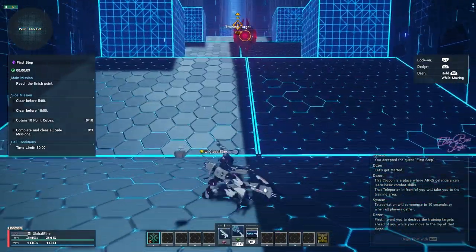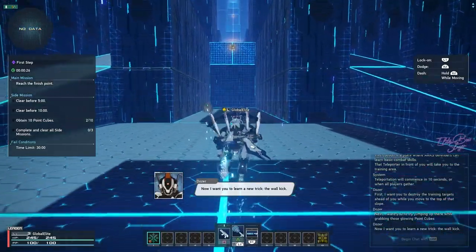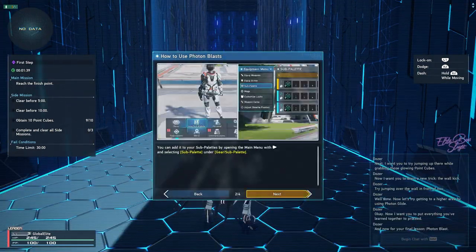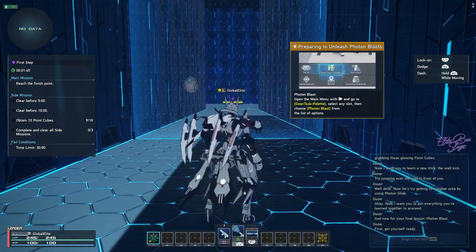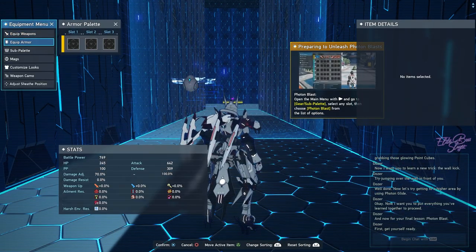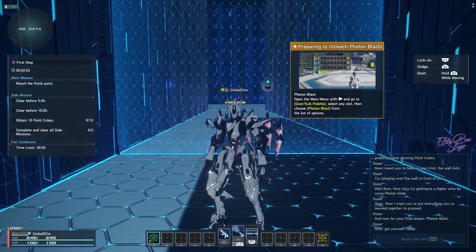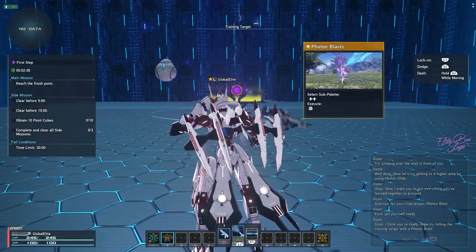Oh that's cool — you jump pretty high, boy. Wall kick, I see, so you can basically triple jump. Nice. How to use photon blast — I think I know this already. What is this? Go to gear and sub palette, equip armor — I don't have any armor. I only have one, so what other choice do I have? How do I use the skill? Execute — press L3.